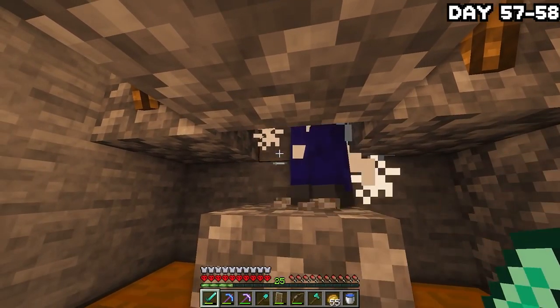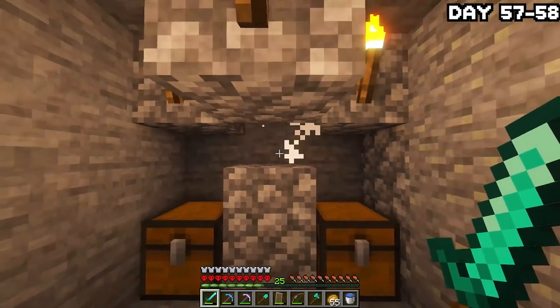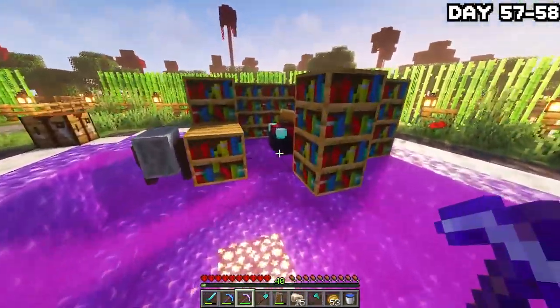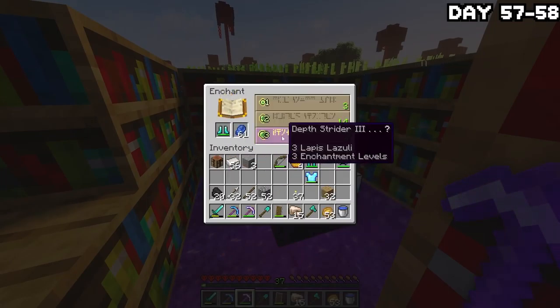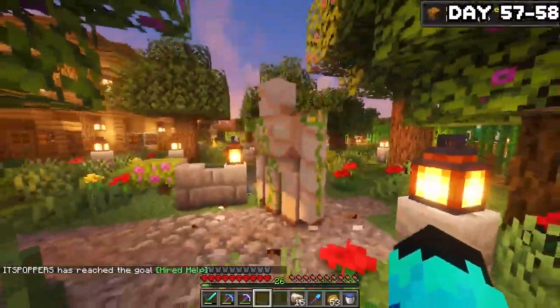For the next day and a half, I stayed down at the zombie spawner to rack up some XP to enchant my armor before fighting the dragon. After being down there a while, I ended up with enough XP to enchant some of my armor and tools, even though I forgot to enchant my sword. But that's okay because I decided to put that pumpkin I got earlier to good use — I made an iron golem. This one shall be called Alfred, and just look at him chilling by the water. This guy will live forever.